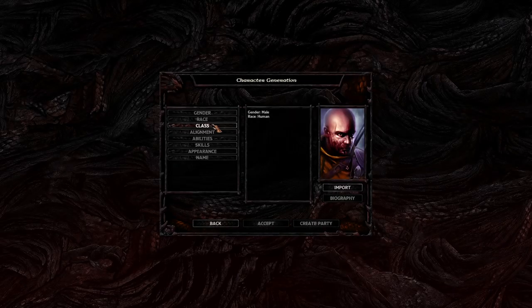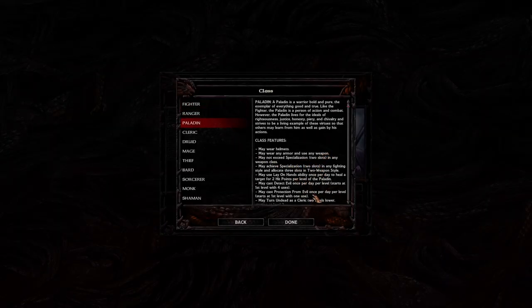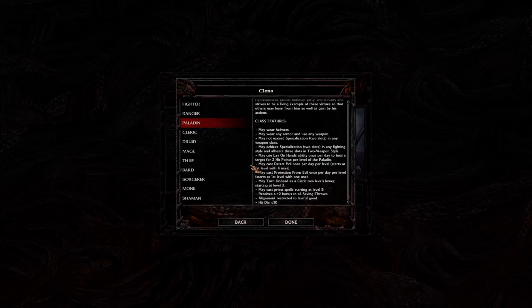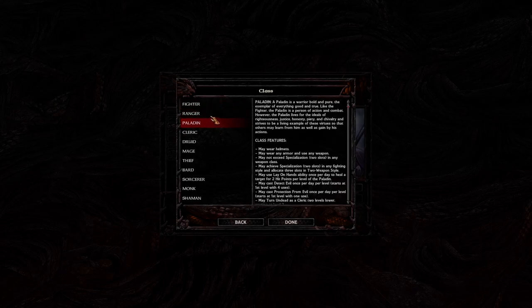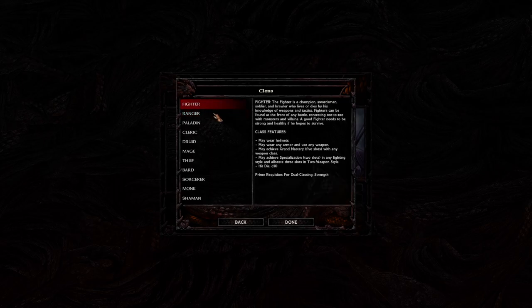We're going to jump in as human and select a class. Each class has a whole bunch of different restrictions and benefits described at the bottom. As a beginner, I usually recommend fighter or ranger, maybe even paladin, strictly because they tend to be really strong. Archers in Baldur's Gate 1 are very, very strong — your highest DPS class. Fighter is also easy: get the best equipment, click on enemies, run at them, and hit them.